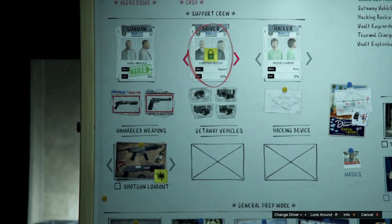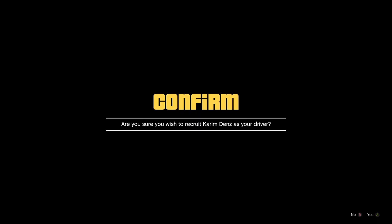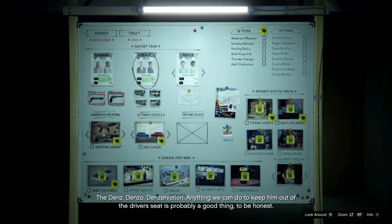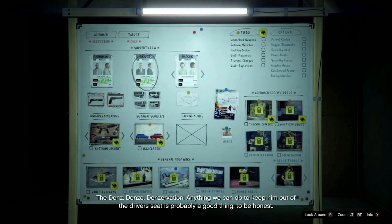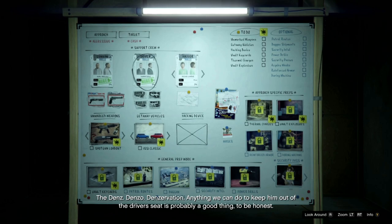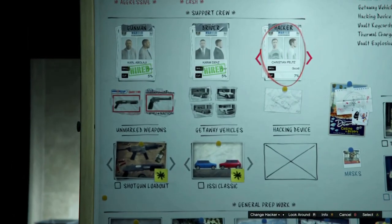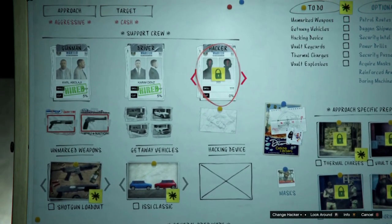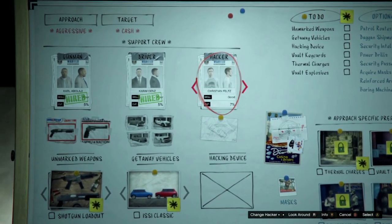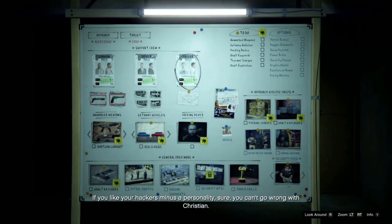The preps I don't recommend you do your first times — to save time — are security intel, patrol routes, and wall drills. If you don't manage to get all enemies in the dug-in shipments, then I recommend you get reinforced armor. There is also a bug in the game where you don't need to do the boring machine prep to enter through the sewers. So if you don't want to exploit bugs then do the prep, but you don't really need to do it as of right now.